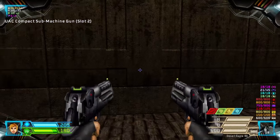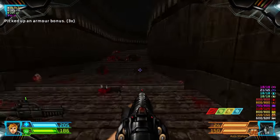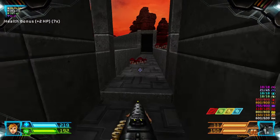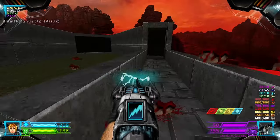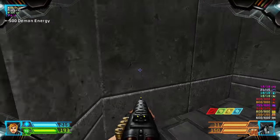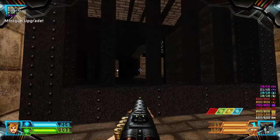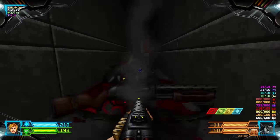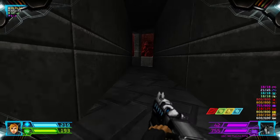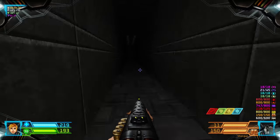Head through this wall — this is another one. Drop this, proceed through here. We can open this and we will be back in this area later on. We only want that weapon upgrade, and then let's go back here — there should be another opening.